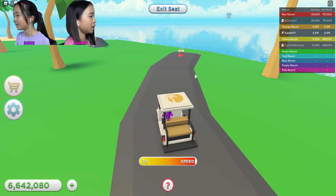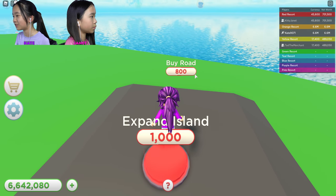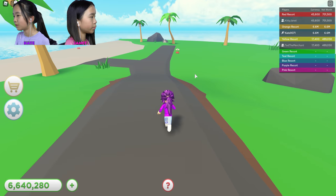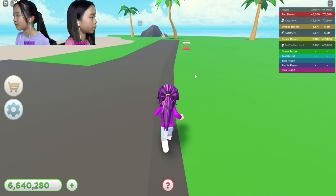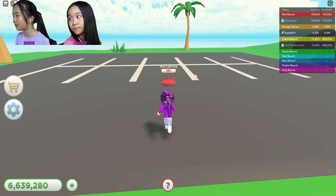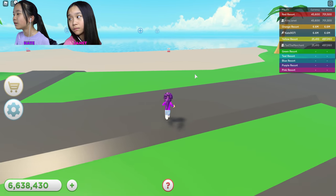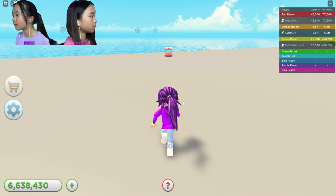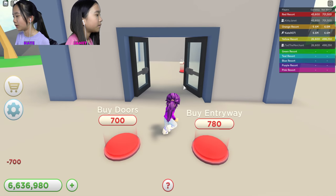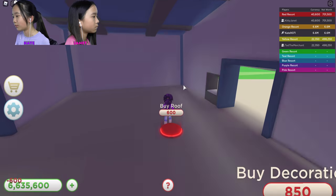Where are you going? Over here to this red dot. It says expand the island, let's just do it. Okay, buy more road. What is this — buy parking lot? I wonder what this is gonna be. Oh, a beach area — it says buy warehouse, walls, doors, entryway, and a roof.